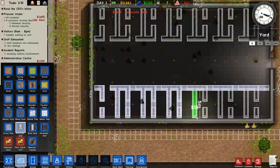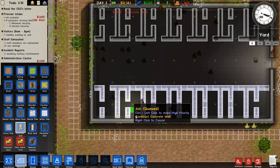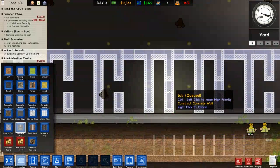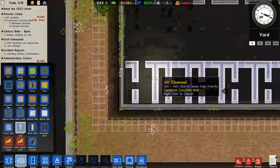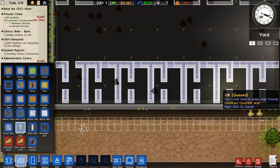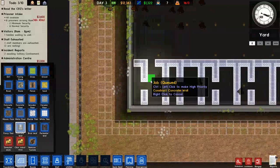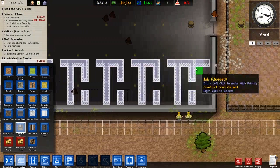Alright so the way I have this set up is each cell will basically have their own shower and toilet. Each cell will have their own shower and toilet — give the inmate some privacy. They're a little bit larger than normal cells, well actually a lot larger than normal cells, but they'll have their own privacy so hopefully that will contribute to inmate happiness and we won't have as many problems as I usually do.